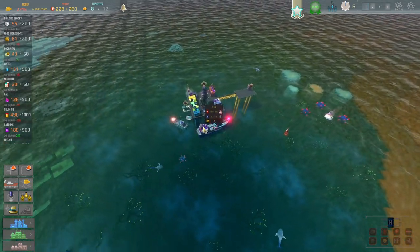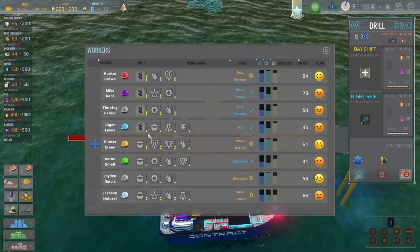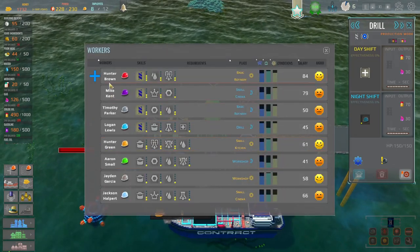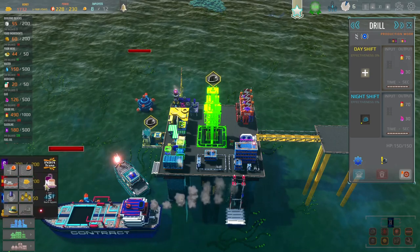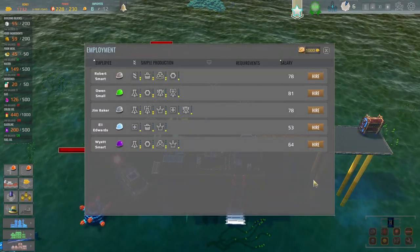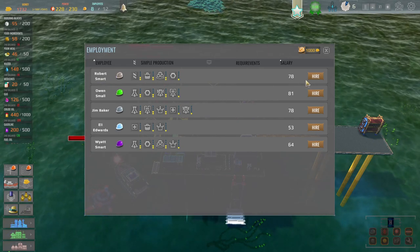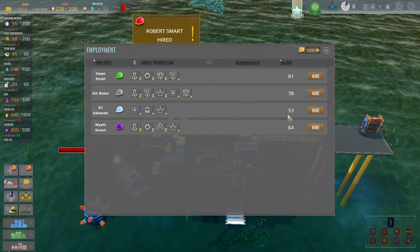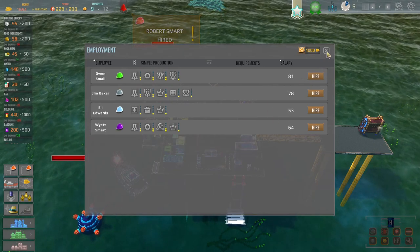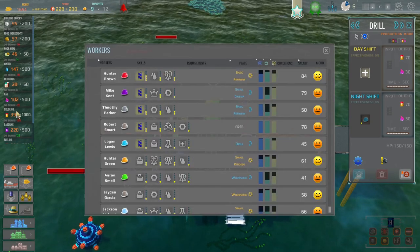And then we'll unpause the game. We need some more people back on the drill rig because we're not pumping crude in the day. Is anybody spare? No, let's get somebody else into the mix because we've got enough employees for 12 and then we're going to need to build one more place to house them. You're pretty good at drilling, so we'll get Robert Smart in. We'll put Robert to work on the day shift.